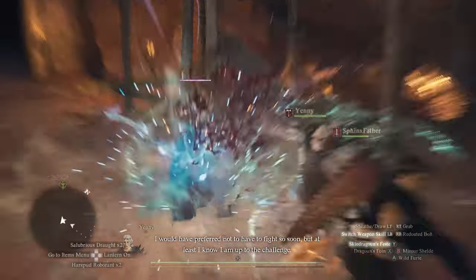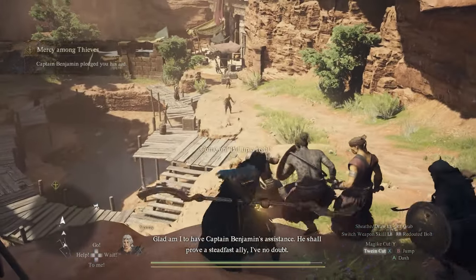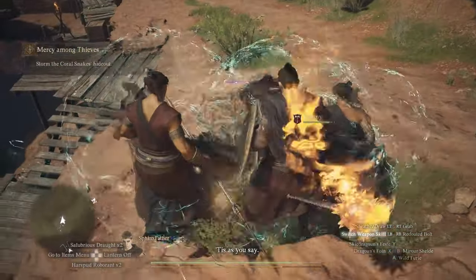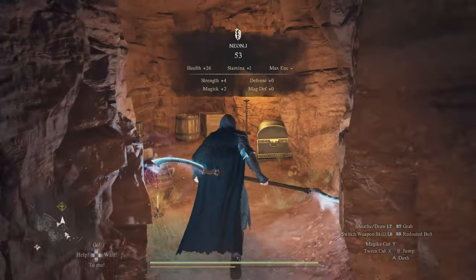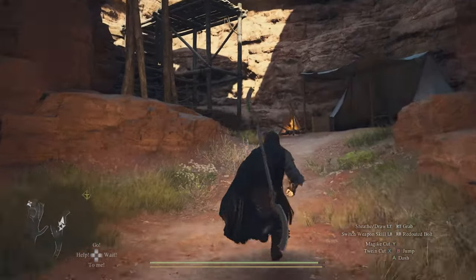You basically just go into their hideout, kill all the enemies, loot some chests here and there. And once you reach this outside location on the other side of the cave, you want to kill all the enemies, take your time, loot the chests. There's going to be one chest with a ring inside. Once you're done with this area, you keep going and it's pretty much the ending.